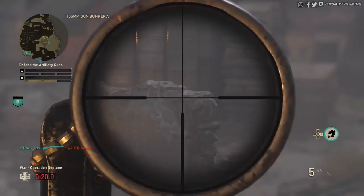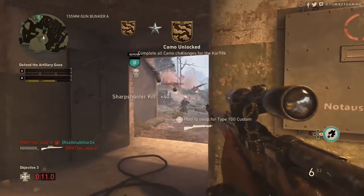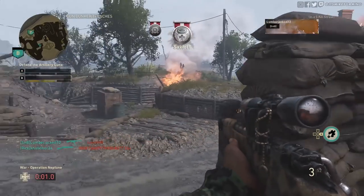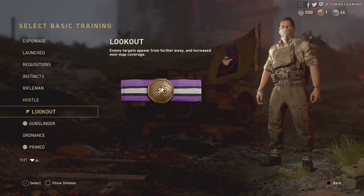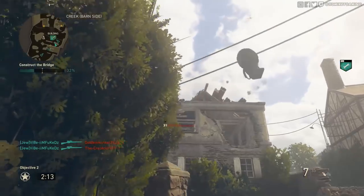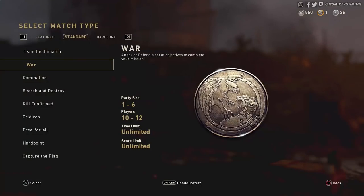The second thing is your class setup, and it's going to be super easy — easier than it's ever been in any Call of Duty. Division doesn't matter, and for the sniper use whatever you want. The only attachment I really recommend is extended mags — that can really help you out. The one thing you must have is the 'Lookout' basic training: enemy targets appear from further away and you get increased mini map coverage. All we really care about is Lookout — it helps you spot enemies so much easier, it's almost unfair.